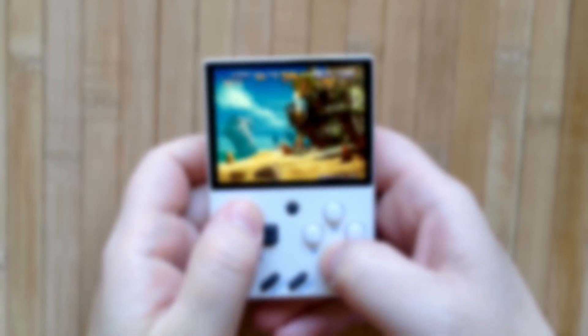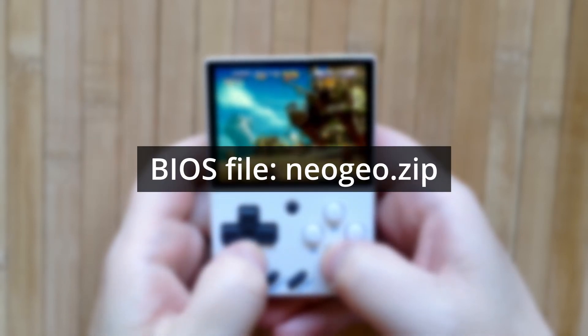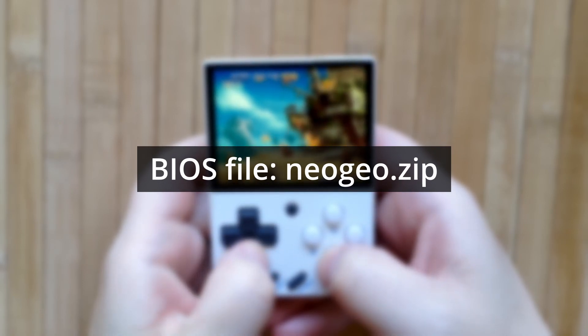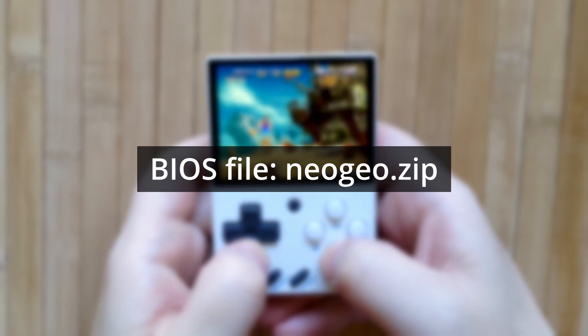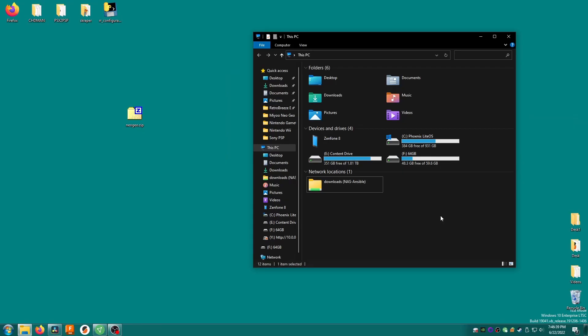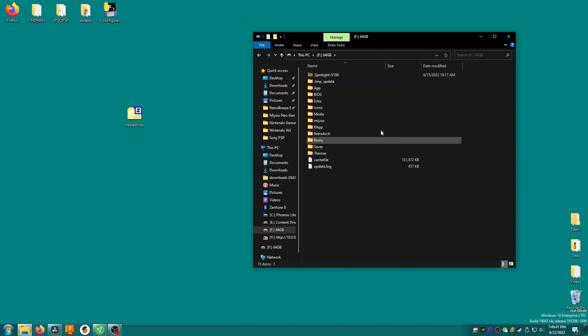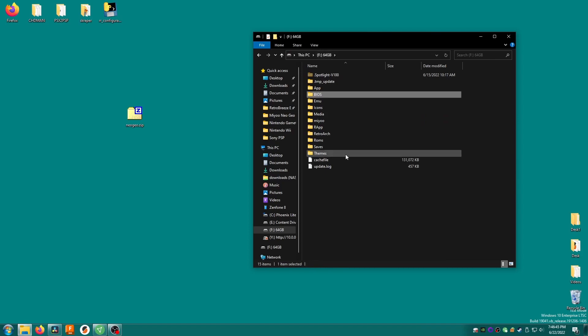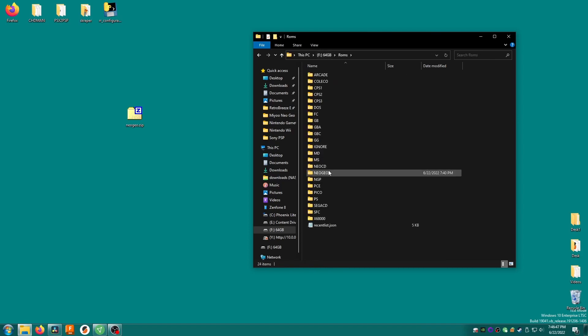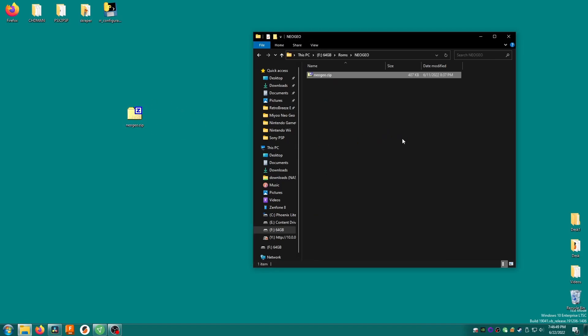Now we need to source the Neo Geo BIOS. I can't show you where to get it, but you're looking for a file named neogeo.zip. You can usually find the file within ROM set collections on archival websites — it's really not hard to find. Once you have neogeo.zip, copy it into the BIOS folder on your MiU Mini's SD card. Also copy the file into the roms/neogeo folder along with your games, as this can improve compatibility.